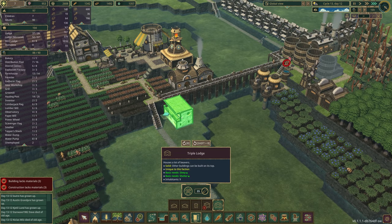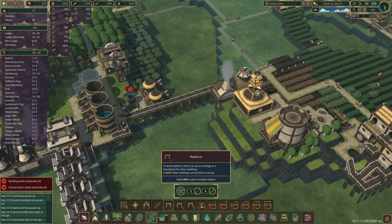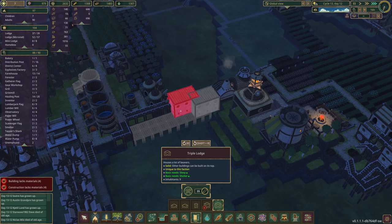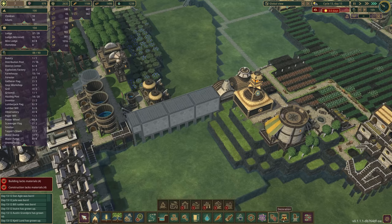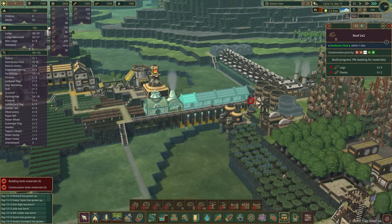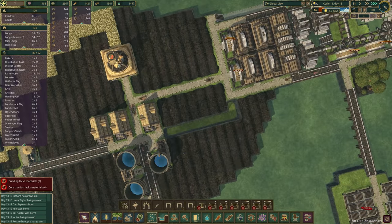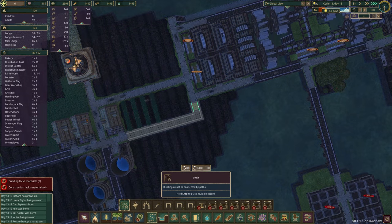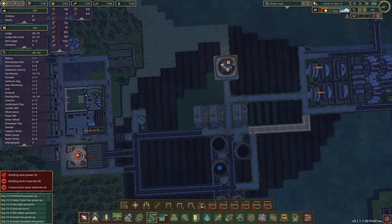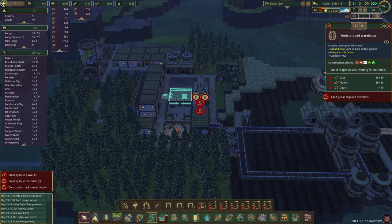Do we have any available housing? We're totally filled up over here. We still don't have a lot of water and our food situation isn't great right now. Let's build the triple lodge — we'll use up some science. We'll add some platforms here and throw our triple lodge on top, just a weird little block of housing. We need to make sure we have plenty of new housing for our growing beaver population.